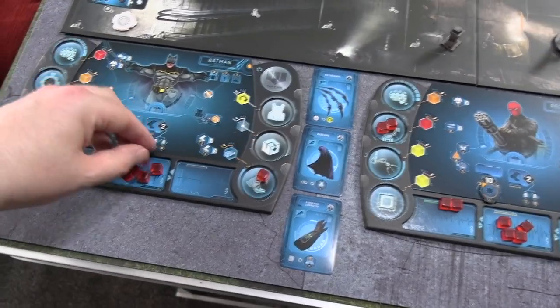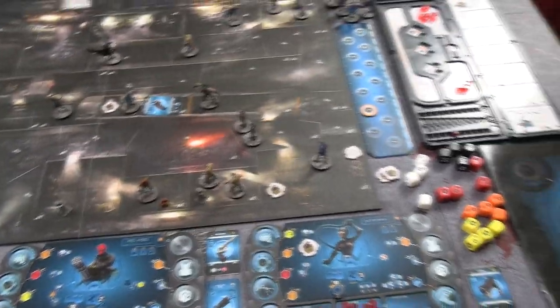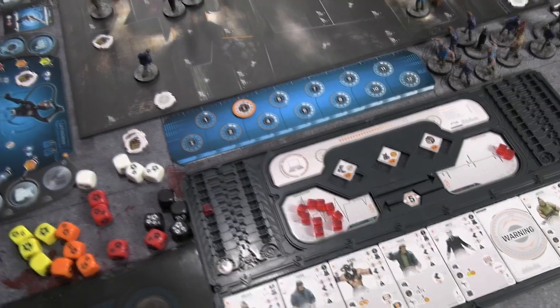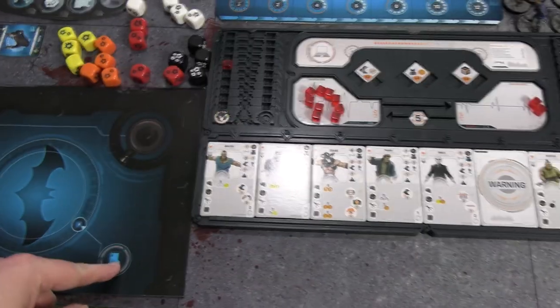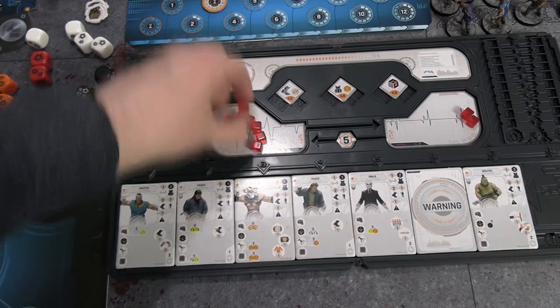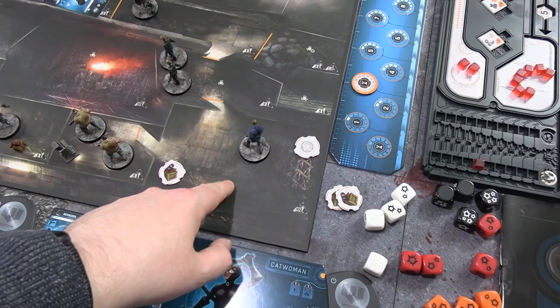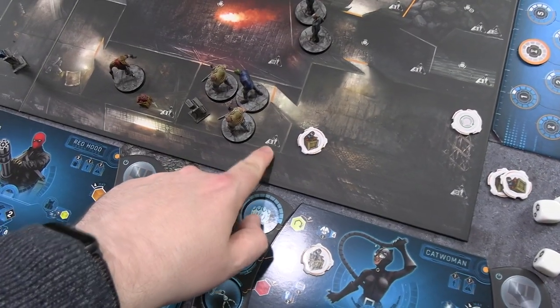End of hero turn 3 — all energy goes to fatigue except wounds. On villain turn 3, five energy is drawn over giving nine to play with. First tile activated is the crowbar thugs costing two energy. They move three squares each to reach computer terminals. One successfully activates a bomb remotely — rolling white re-rollable and yellow needing three, he gets it. A second armed bomb is now placed on the map. The crowbar thugs have no ranged attack so that's all they do.